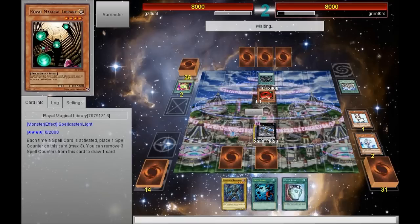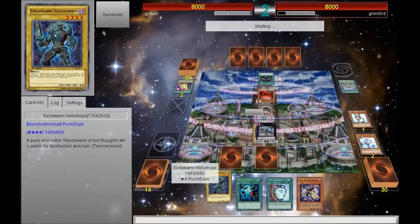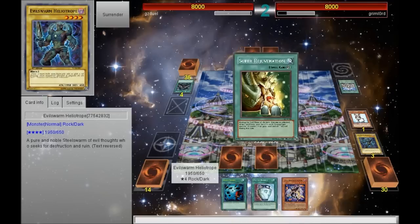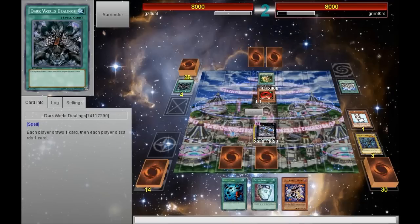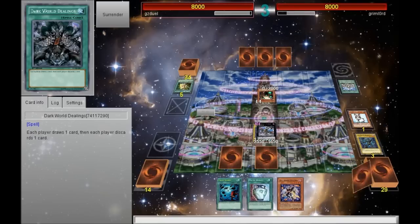He's going to use Dark World Dealings, which allows me to get rid of my Heliotrope — and I drew into Castor, so next turn is going to be pretty good. He discards his Toon Blue-Eyes so he can use Super Rejuvenation to draw one card in the end phase. Doesn't seem like it's that good.